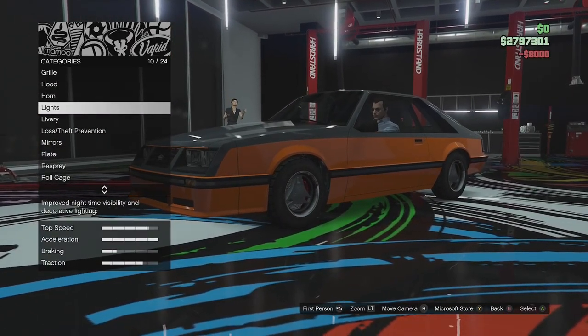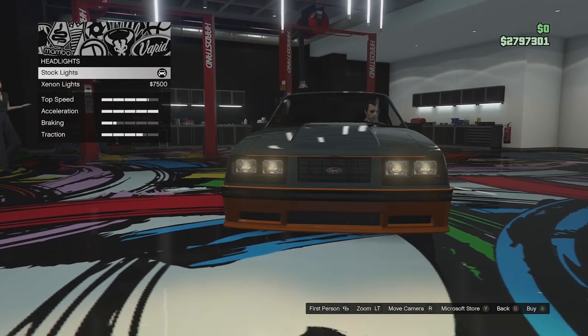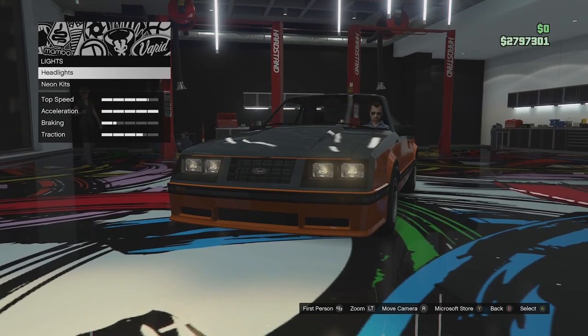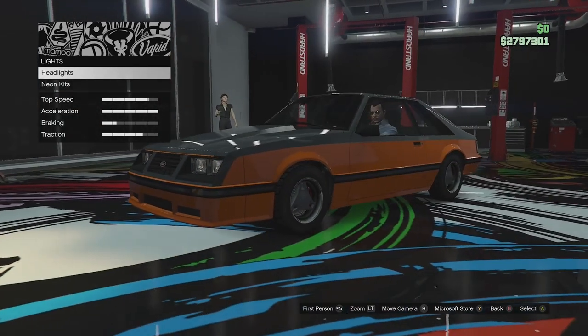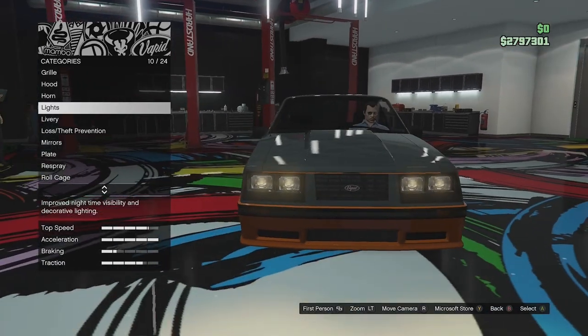Horn options - you've heard those all before. Light options: it does have pretty yellow lights and we'll check out all the lights when we go outside. You can get colored lights at the LS Car Meet or if you have an Arena Workshop.